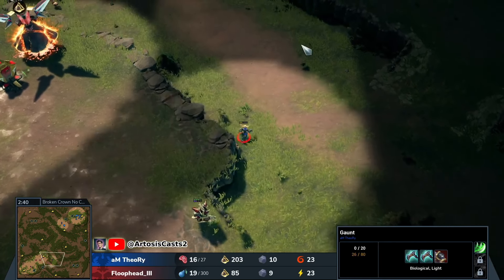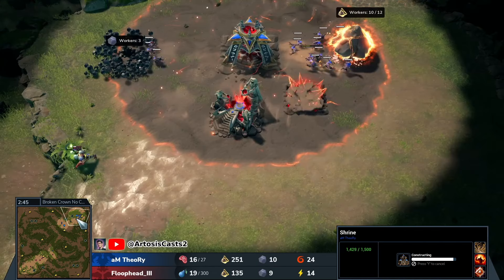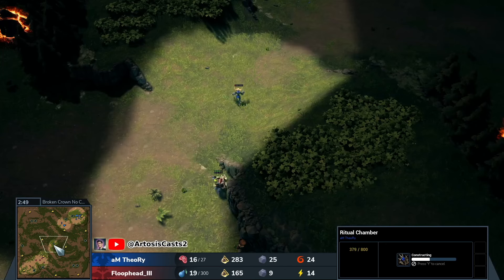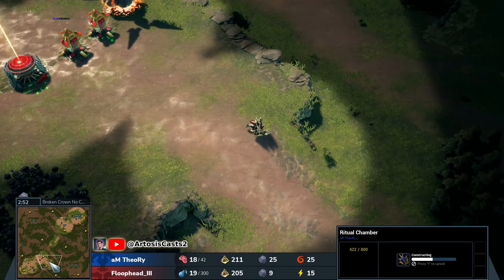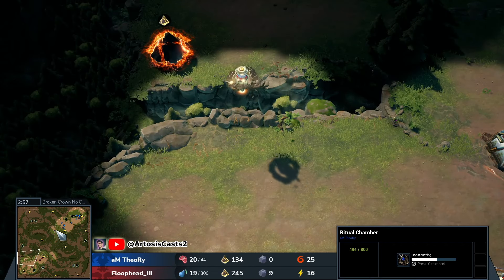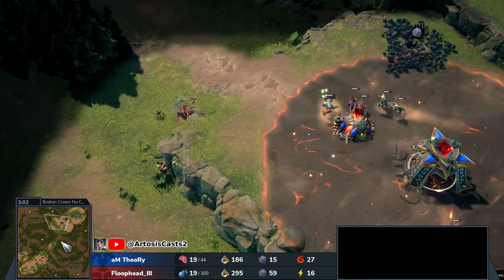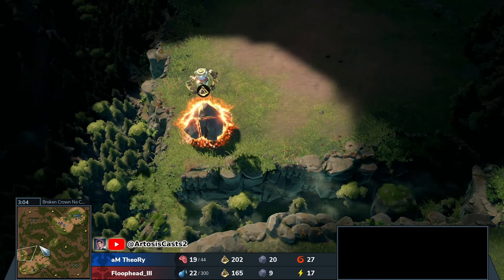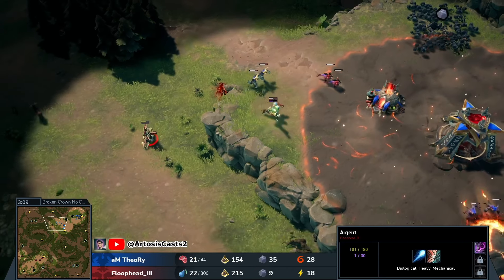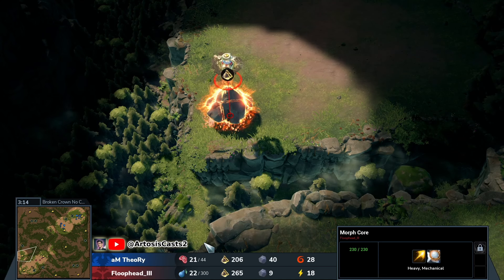Kind of a funny looking little rush that we had there. The Argent chasing us all the way back. Hexen coming up — he does get the kill there. Looks like another expansion going to be taken by that Morph Core. A little bit of damage put down on the Argent, it does force him back. Floop Head looking to expand.